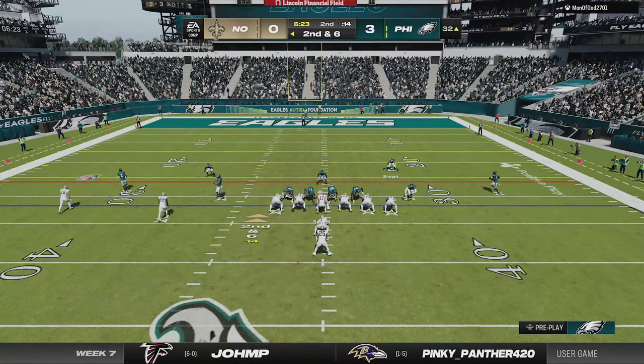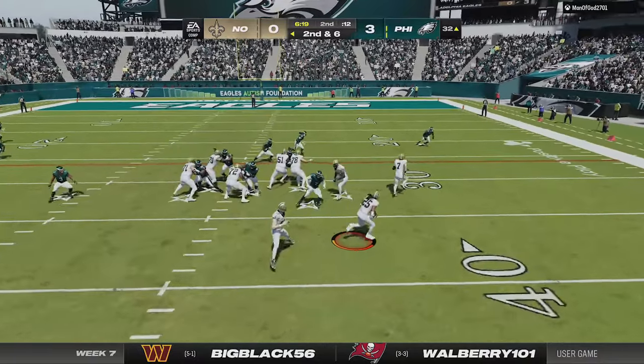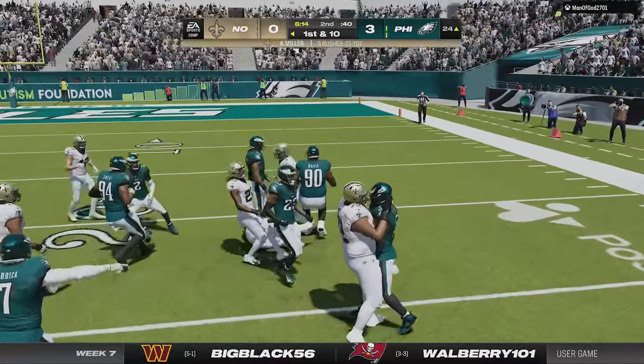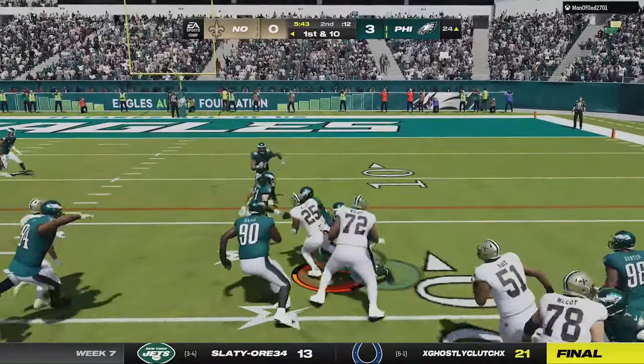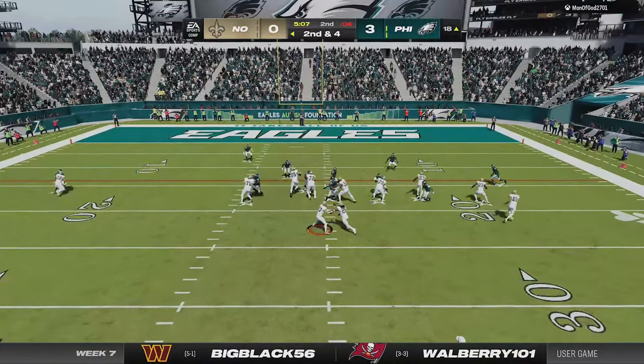When I see the I-form slot formation on the next play I switch back to the 4-3 even 6-1, and I can't help but notice this has been his most successful drive against all these other defenses. He gets inside the red zone after back-to-back carries — he didn't even get to my side of the field against the Big Nickel Over G — so I switch back to it for the rest of the drive.